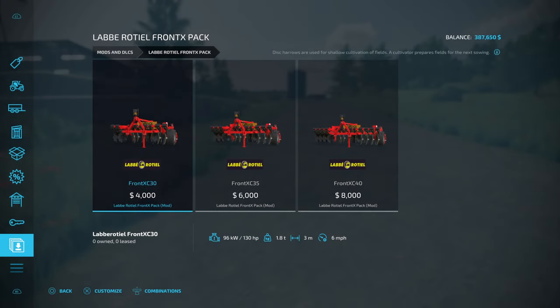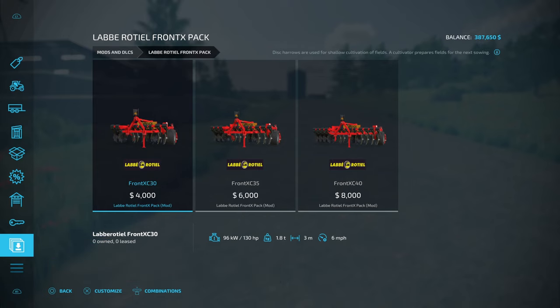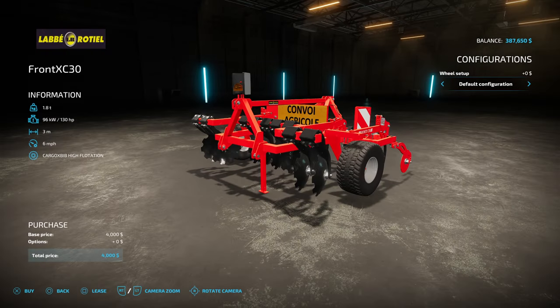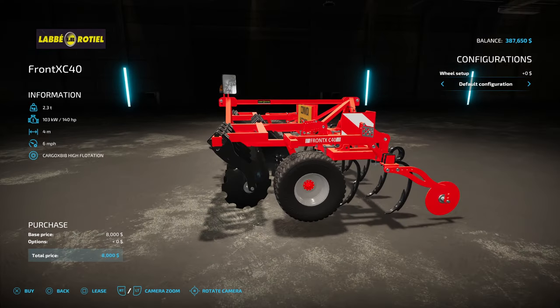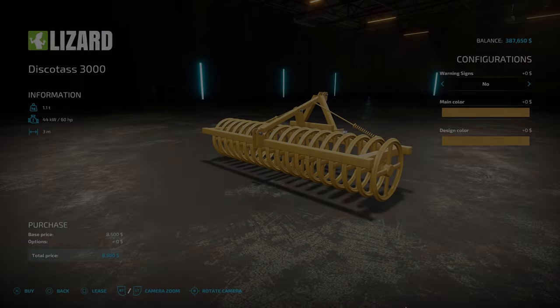The next new mod is the Labe Rotel Front X Pack from Fred Modding — 30.62 megabytes, PC only mod. This is a fixed front or rear stubble cultivator for stubble cultivation. It features a three to four meter fixed width with disc and tines. Prices range from $4,000 to $8,000, working width from three to four meters. You have default configuration and a roller option on both sizes. You'll need at least a tractor between 130 and 140 horsepower.